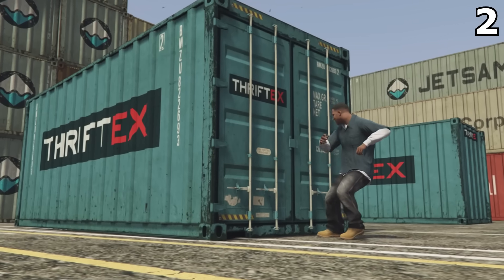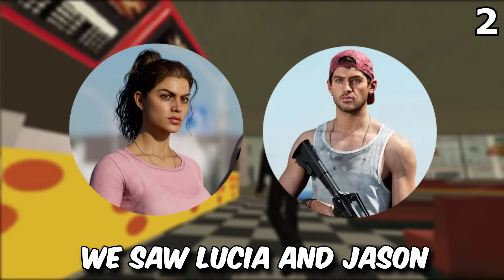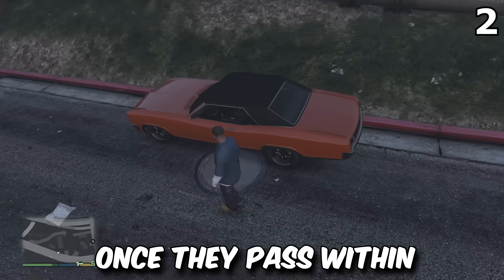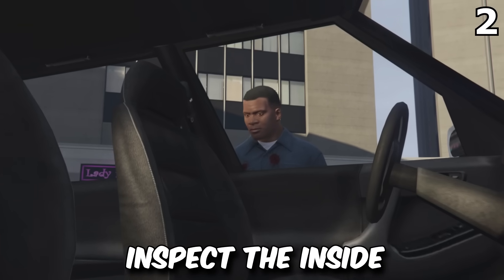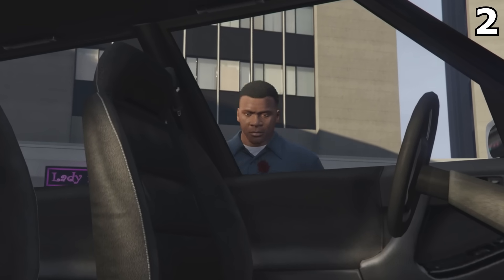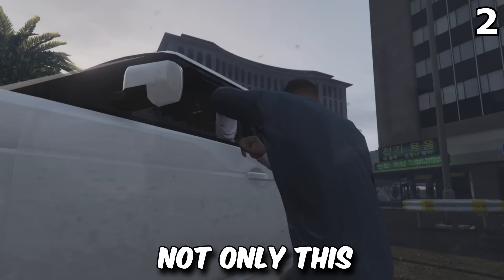As mentioned earlier, you can now rob storage containers, but there's actually a lot more. During the leaked gameplay, we saw Lucia and Jason exit the diner after robbing it. And once they pass within close proximity of a vehicle, there's actually the option to inspect the inside of an SUV parked in the car park, meaning we can now loot vehicles parked on the streets and in car parking lots.